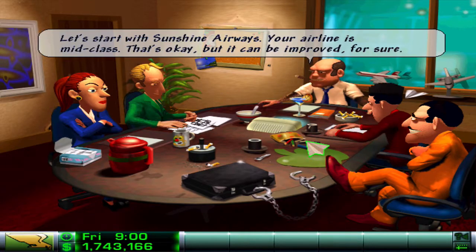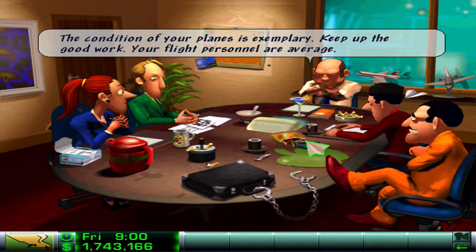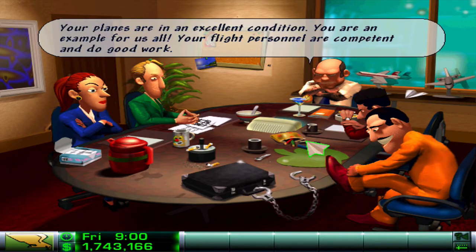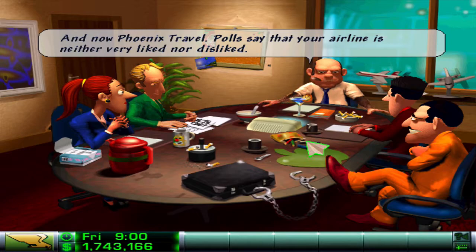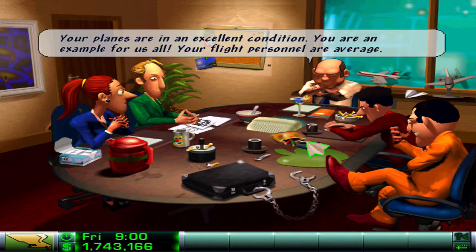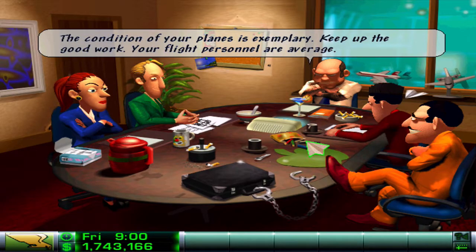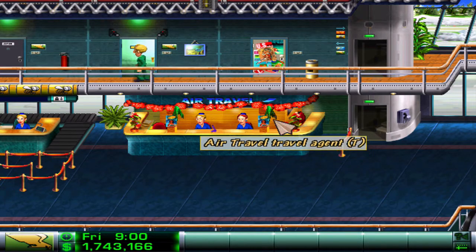Good morning, welcome to the meeting. Sunshine Airlines: your airline is average, but it can definitely do with improvement. The condition of your planes is exemplary. Falcon Lines: your reputation is OK but you should still work on it. Your planes are in excellent condition - you're an example to us all. Your flight personnel are competent and do good work. Phoenix Travel: polls say your airline is neither very liked nor disliked. Honey Airlines: your airline is OK but nothing special. The condition of your planes is exemplary. OK, that's it, thank you for your time.